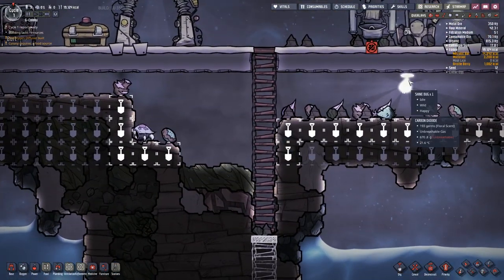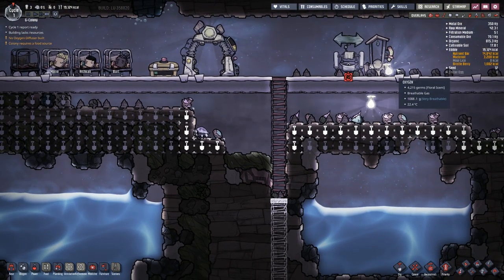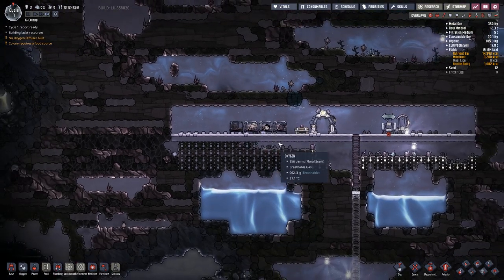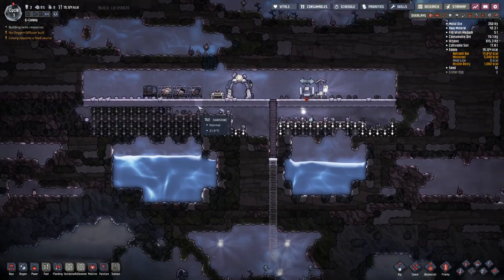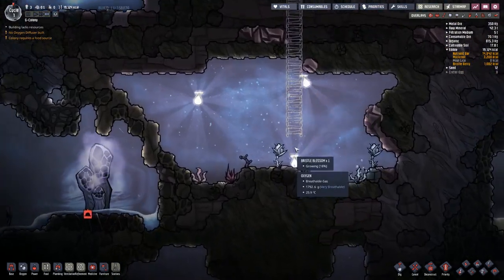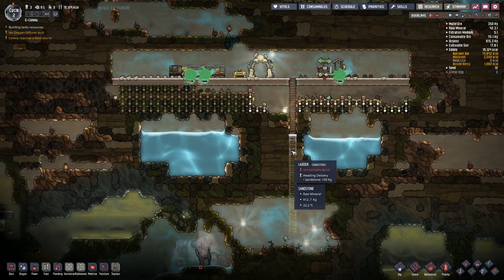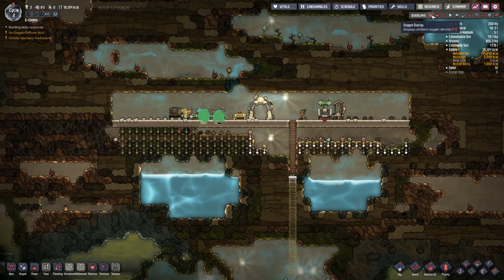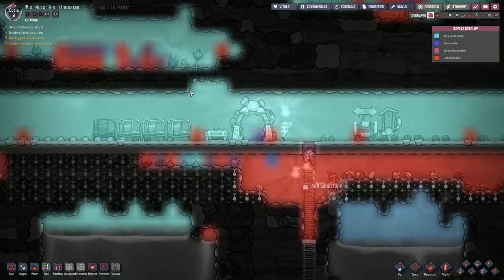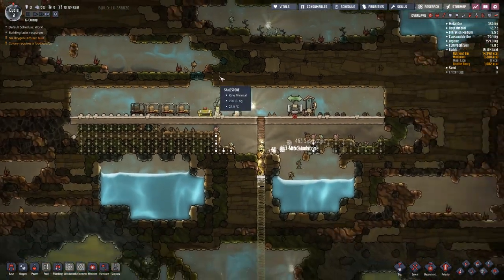We have a couple of creatures here — a shine bug over there and a hatch. Two shine bugs actually. I'm hoping those shine bugs don't come and hover near these cots because that can interrupt sleep, and indeed it has happened in previous builds. We're going to keep digging down here. This will serve as a carbon dioxide sink — essentially a well — so if we look at the oxygen overlay, all the carbon dioxide, being heavier, has gone down here and will get compressed as we generate more oxygen.